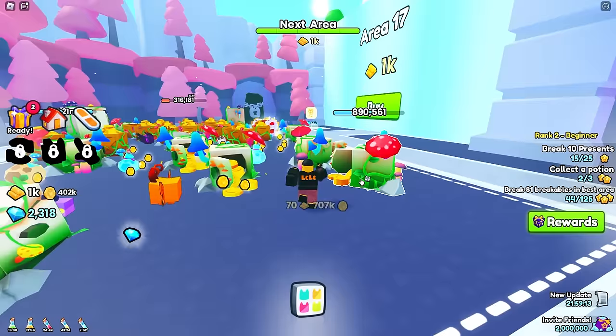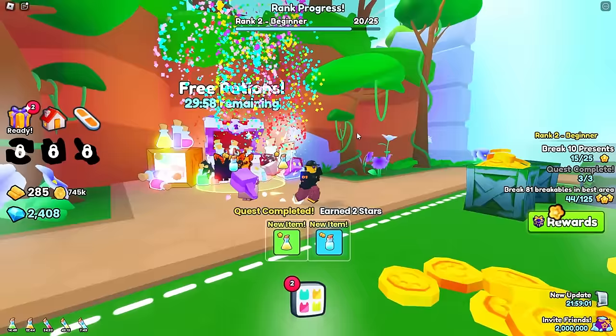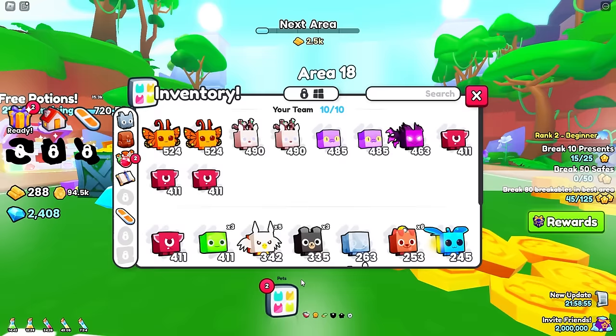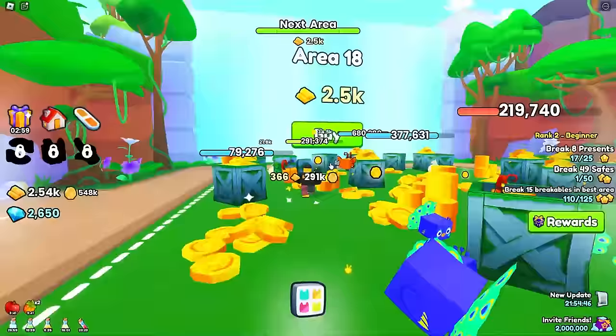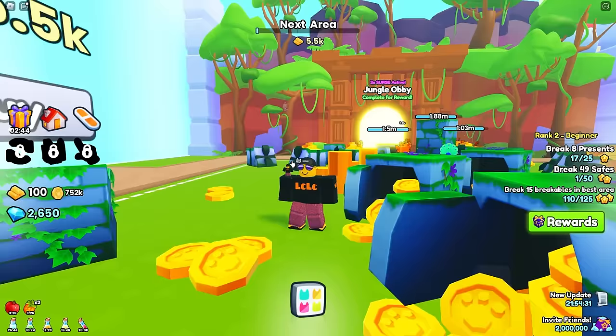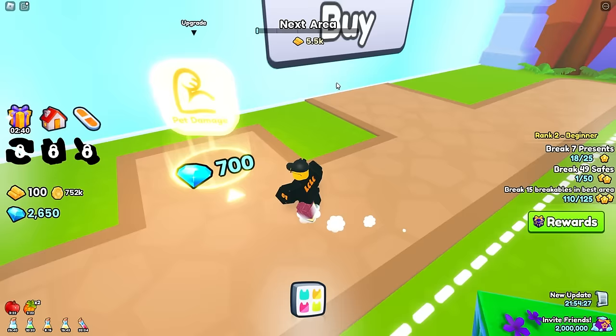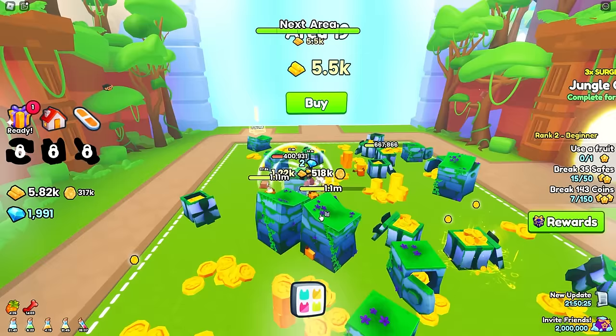We're back at Area 17 with our new OP pets — should be able to get through in no time. We've got 1K so we're going to buy this and we are through. Area 18 — I'm going to claim these free potions. We'll be done in no time. We got a diamonds potion and a coins potion. Spend your gems on a pet damage upgrade here — that way all your pets are going to do 10% more damage right now, which is exactly what we need to get through to Area 19. Five minutes later — we've got enough money, 5.5K. Area 19!